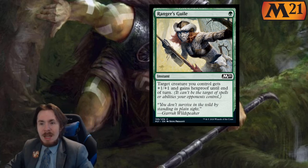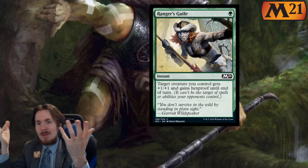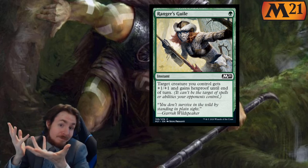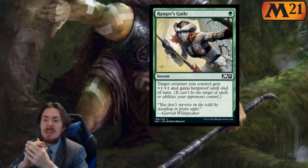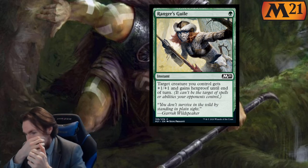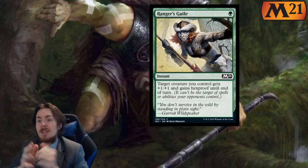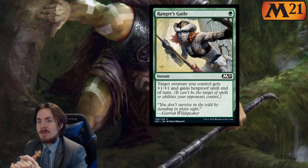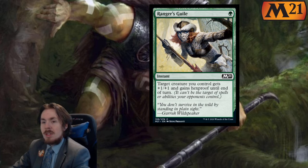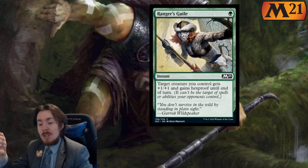Ranger's Guile — target creature you control gets plus 1 plus 1 and gains hexproof until end of turn. A neat little thing — it's like a Blossoming Defense but it doesn't give indestructible, it gives hexproof, which is largely going to be used to counter a kill spell. It's fine to play 1 or 2 of these in your limited deck, but really no more than that. Like a 2 out of 5 in limited. In standard, it's useless — 0 out of 5.